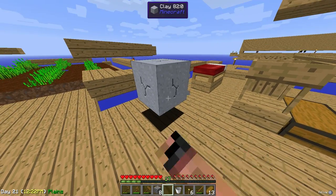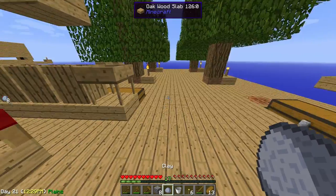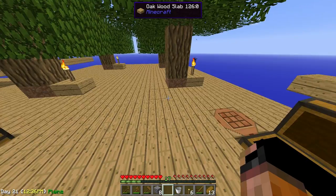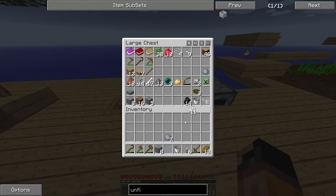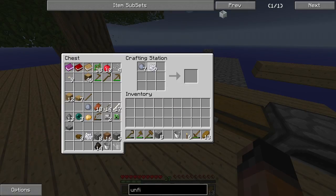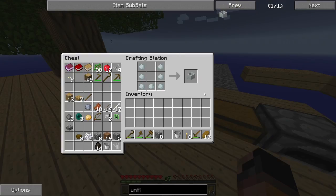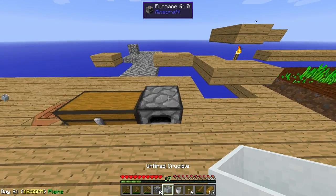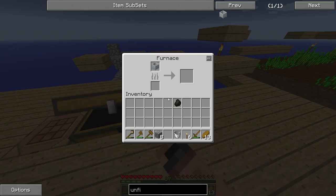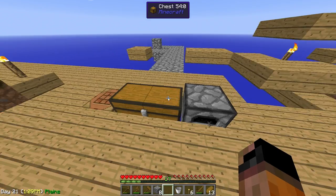Crush the clay block and you get clay balls. We're gonna need 7 clay balls, so store the extra ones in the chest. Combine 7 clay balls together in the crafting table and you're ready to make your unfired crucible. This needs to be cooked in a furnace — grab a piece of charcoal and let's wait for the crucible to be fired.